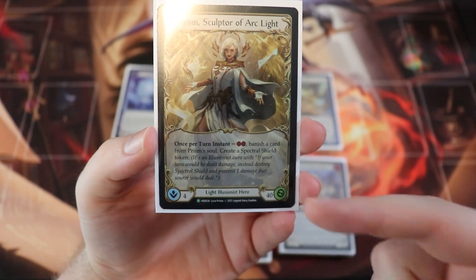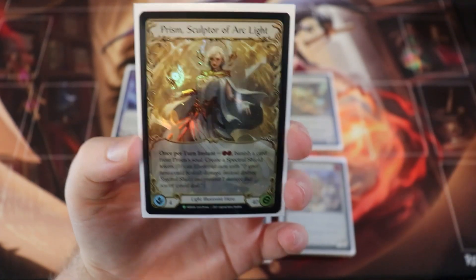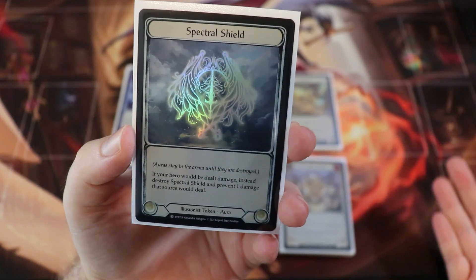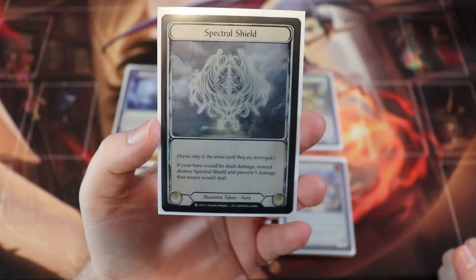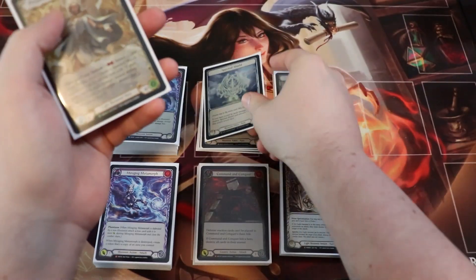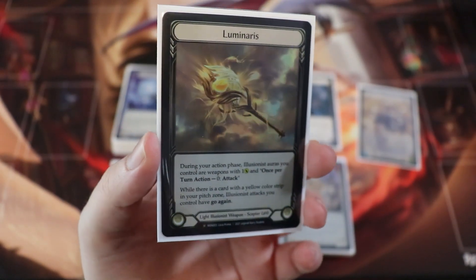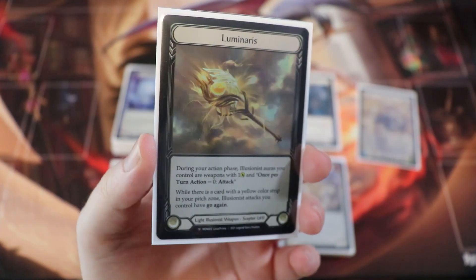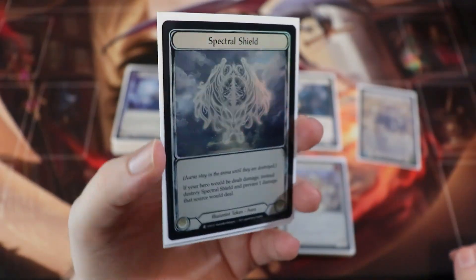Prism has standard stats: 40 life, four intellect. She has a once-per-turn instant — for two resources you can banish something from her soul and create a spectral shield token. With our weapon the Luminaris we can also attack with them. The Luminaris says during your action phase illusionist auras you control are weapons with one attack, and once per turn action zero — attack. While there is a yellow color strip card in our pitch zone, all illusionist attacks we control have go again, which includes all of our spectral shields.